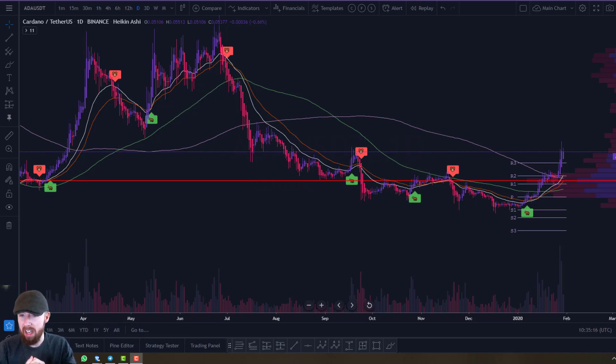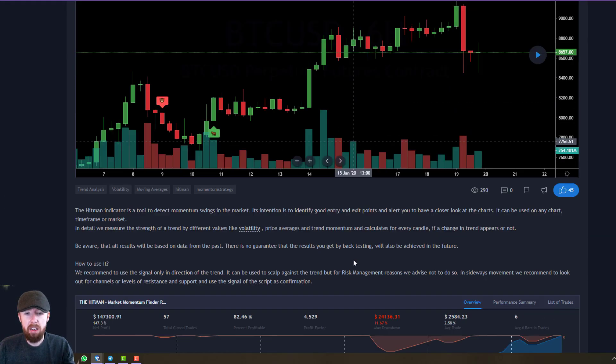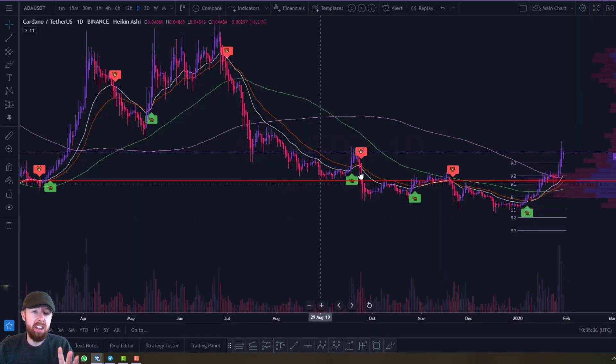I put a little bit of money into this and I've also pressed the solve button on this indicator. If you go to the top link — the Hitman — this is a free version so you can try it for free on TradingView. Just click the link, it'll lead you to the page; put it into your favorite chart.